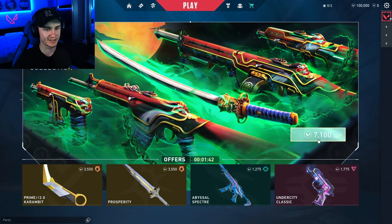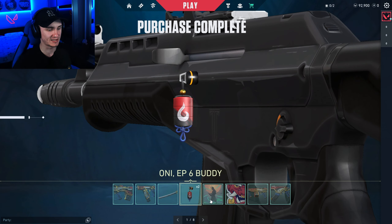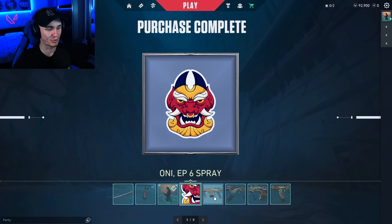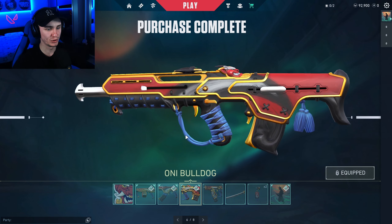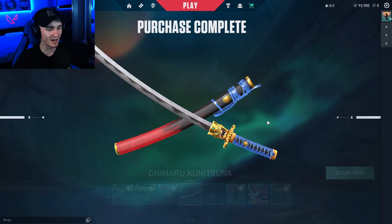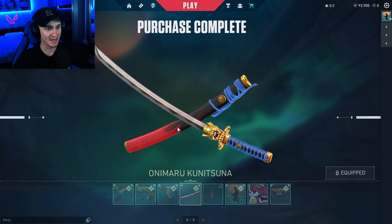Here we have the new Oni Collection. It costs 7,100 points. Let's cop it. We got the Oni Episode 6 Buddy, Oni Episode 6 Cart, Oni Episode 6 Spray. Then we have Oni Ares, Oni Vandal, Oni Bulldog, Oni Frenzy, and last but not least — oh my goodness — Onimaru Kunitsuna. I don't know how to pronounce it. We have Oni Katana. Ladies and gentlemen, it's insane.